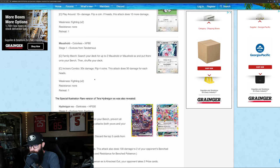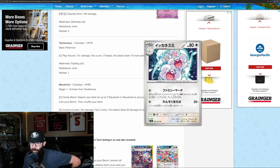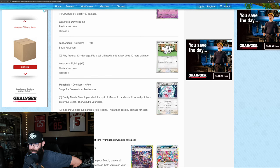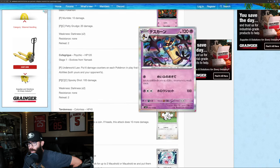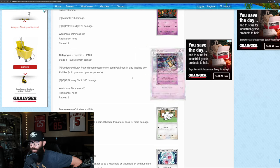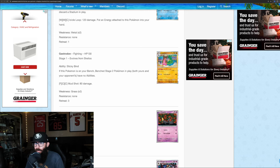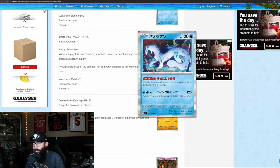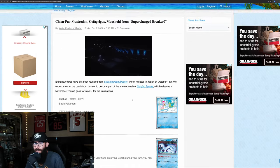We'll take a look at a few other cards that were announced at the same time. We got the Tandemouse, the coffin with hands, and the mask. Gastrodon — it's kind of a cool card for a basic card. Chinpow — cool looking Pokemon, cool looking card. Shellos. That is what we got there.